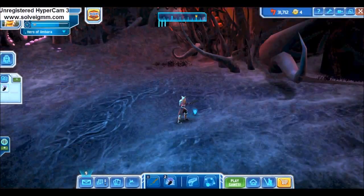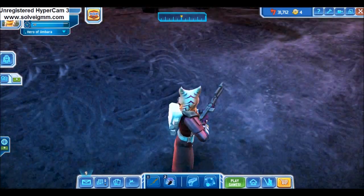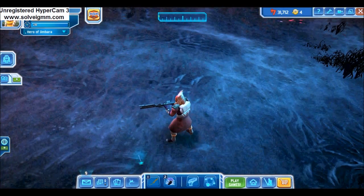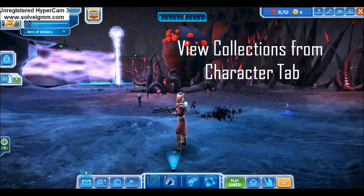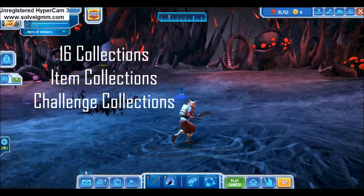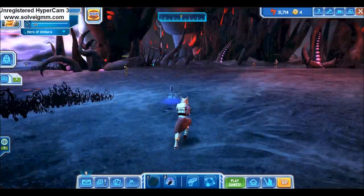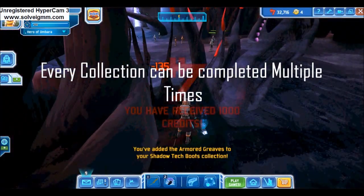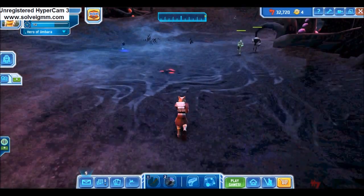Collections are perhaps the more enjoyable part of Umbara. Finding a blue or red holoprojector on the ground means you've found a collection piece. Umbara is scattered with collection pieces in every area and all different types of collections. Your current unlocked collection statuses can be viewed from your collection tab in your character page. There are a total of 16 collections in Umbara. Not all are earned through collection pieces — some are earned by completing a feat, defeating a boss, or beating a level. Each collection can also be completed multiple times, though most collection rewards are one-time only and reward credits every other time.